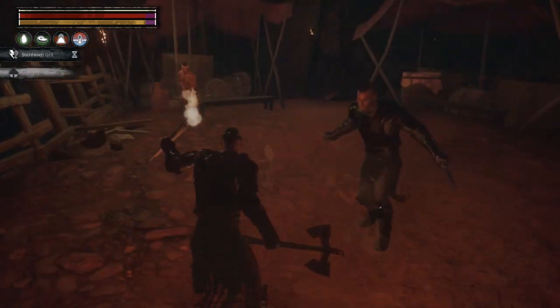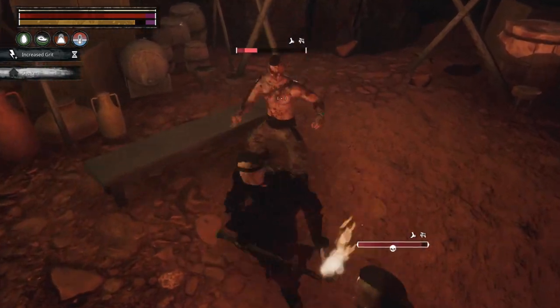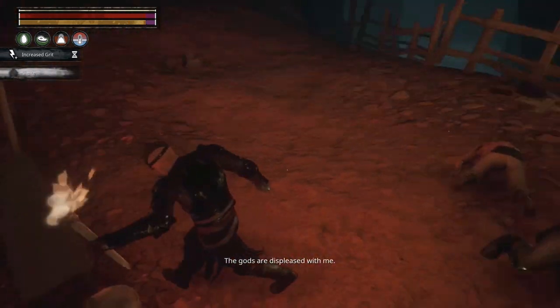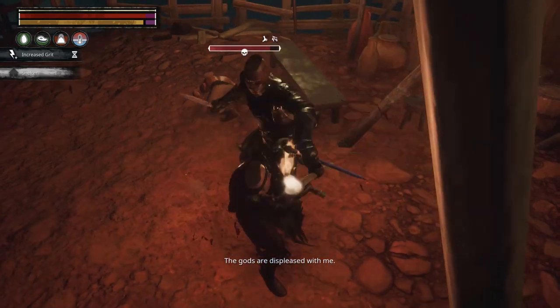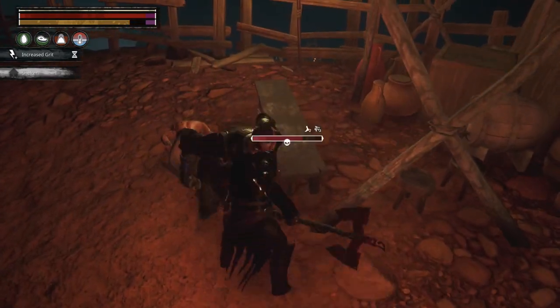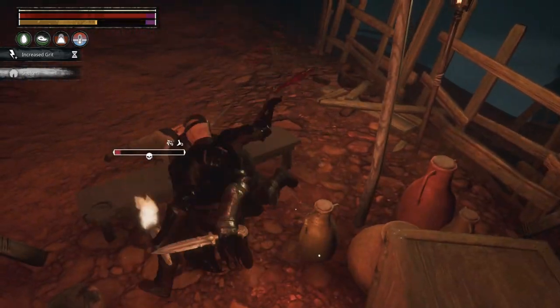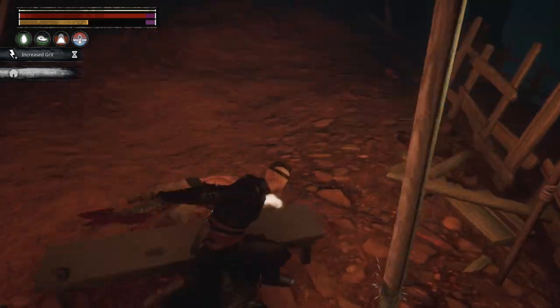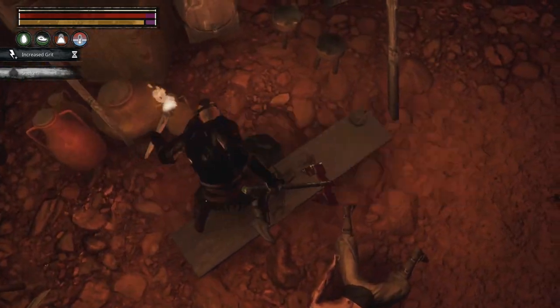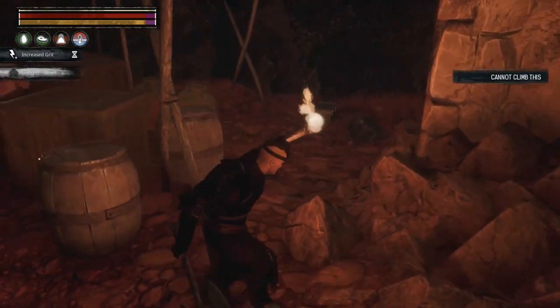Now we run into our next tougher boss, but honestly he's not really that big a deal. He staggers pretty easily so just keep your guard up and before you know it down he goes. Go ahead and loot him — and back here, as I said, there are some more chests.